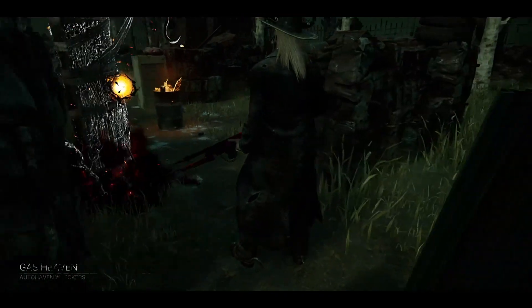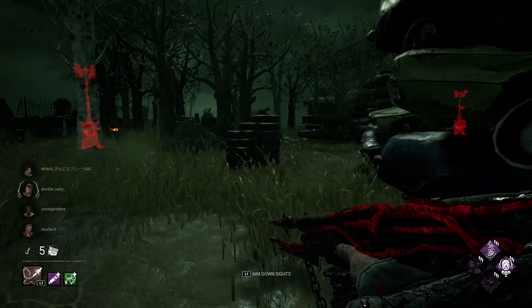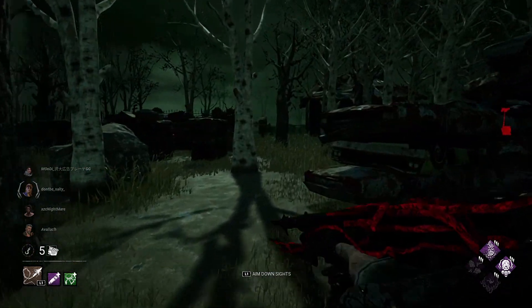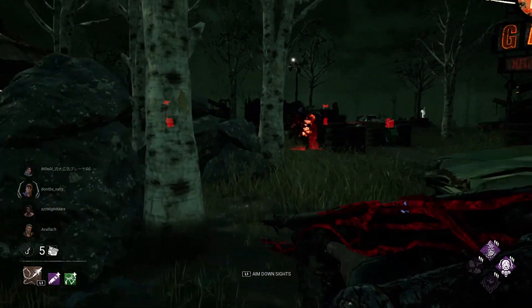Gas Heaven again - one of the best maps for Deathslinger. On this map there are no safe loops against Deathslinger. That's pretty good for us, so we can easily down all of the survivors.